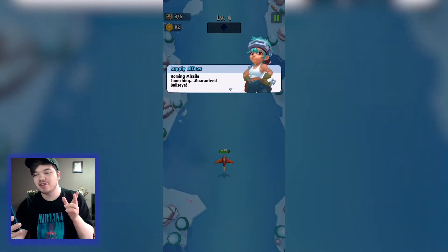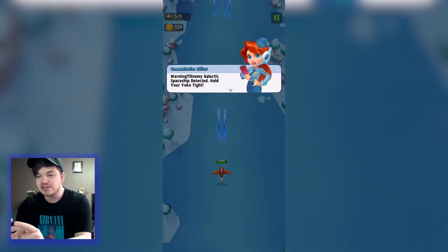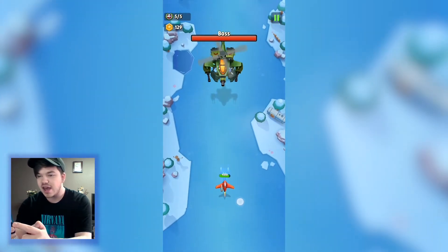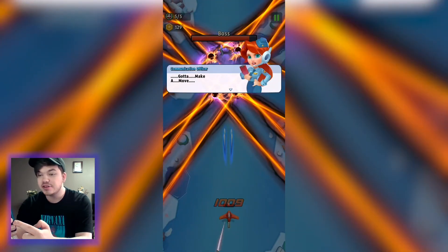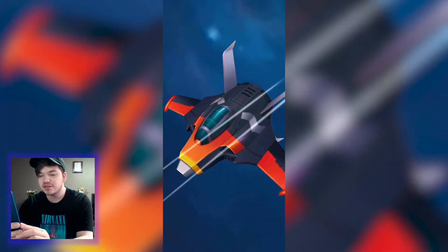You can already tell this game's going to get challenging — by level four there's a warning and an enemy spaceship detected. This is our first boss! Bullet hell games, man. He just did a massive attack on me — this is intense.